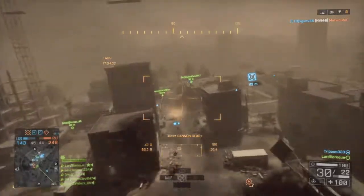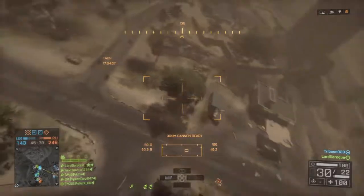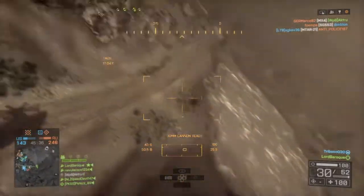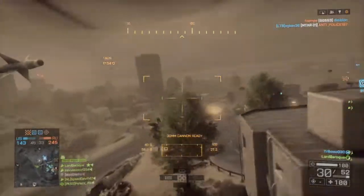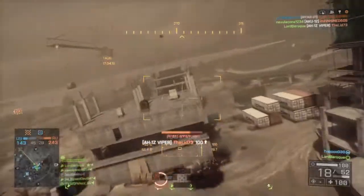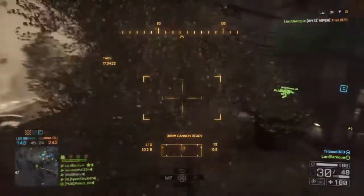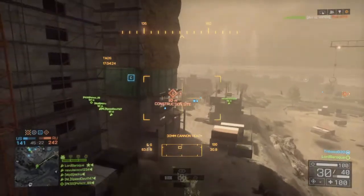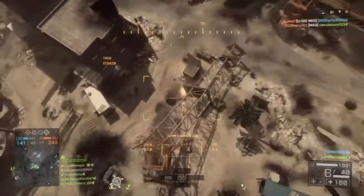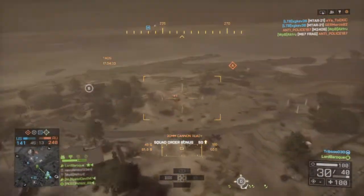The run starts with me getting in the gunner seat of a blue's attack helicopter. The gunner seat can be fun. The tickets were - the team's quite far behind at this point. I also ended up as squad leader, playing by myself, so you can see me doing my best to give my squad some extra points.